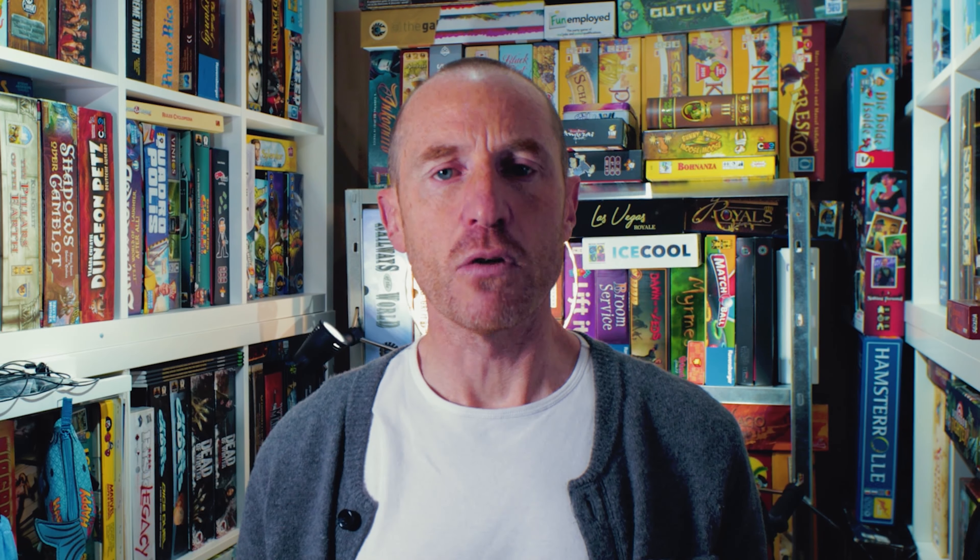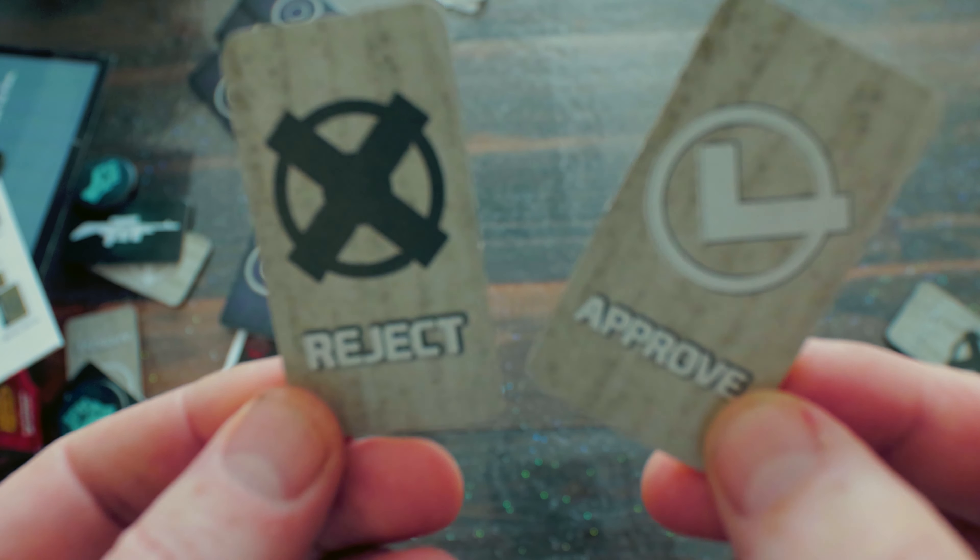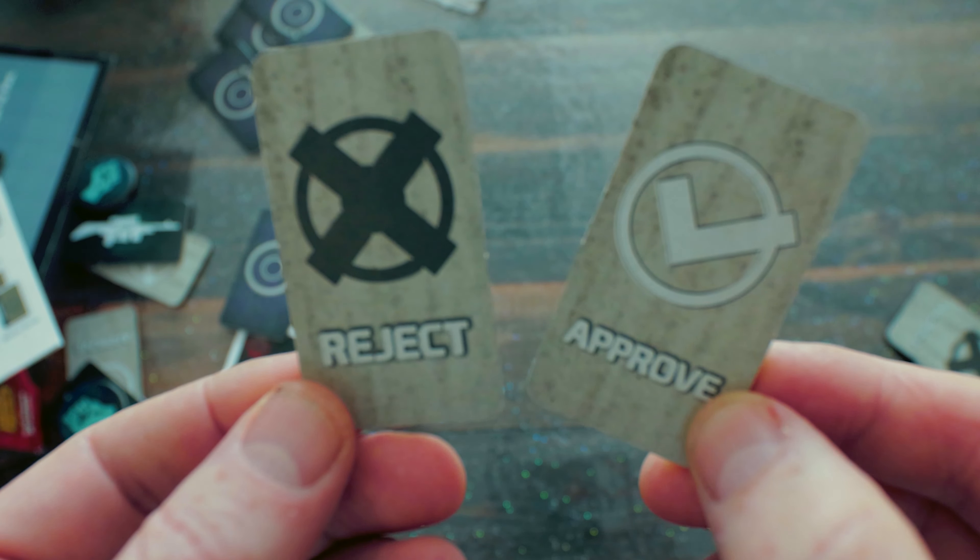The Resistance takes place over two phases. The first phase is building the teams that will go on missions. At the beginning of the game, everyone assigns a leader, who chooses a number of people to go on missions as dictated by the mission cards, throwing tokens to the selected people. Then everybody votes yes or no on whether those people should go. If the teams are rejected, the leader token passes clockwise and you vote again until teams are approved.